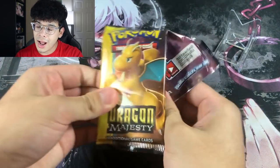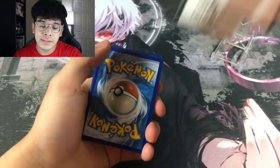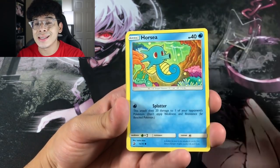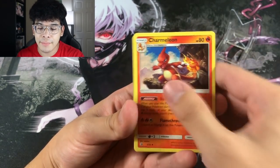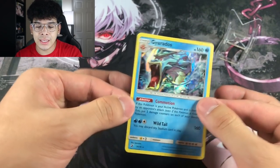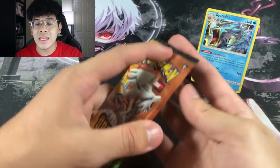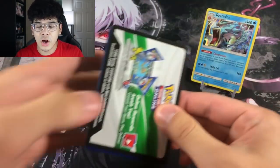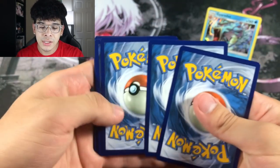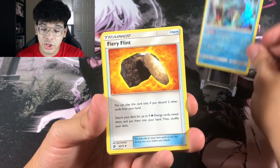The good part about Dragon Majesty is you get a holographic in every single booster pack, but you're not guaranteed an Ultra Rare in every single booster pack. So basically no pack of Dragon Majesty is going to be a dud, which I actually really enjoyed from this set because basically no pack is left behind. So we got ourselves the Combusken and we got the Gyarados holographic. Y'all already know I love me some Gyarados, Magikarp, Feebas, Milotic. I love all the fish Pokemon and what they evolve into because they did a really good job of the evolution lines for basically Magikarp, Feebas, and most of the fish Pokemon.